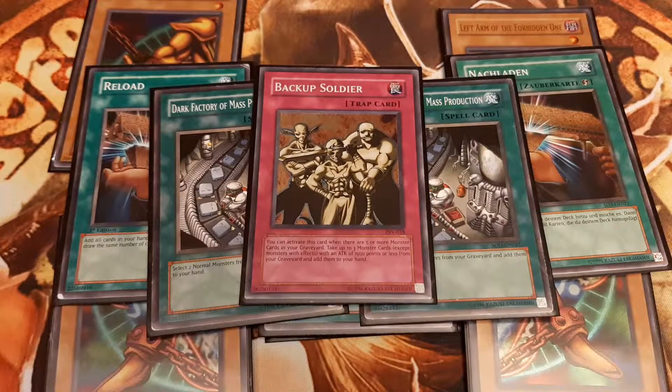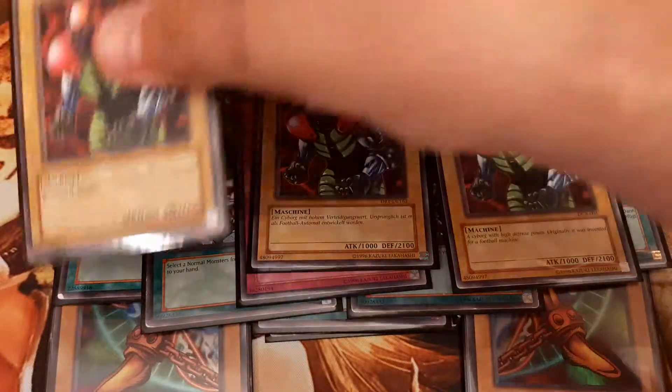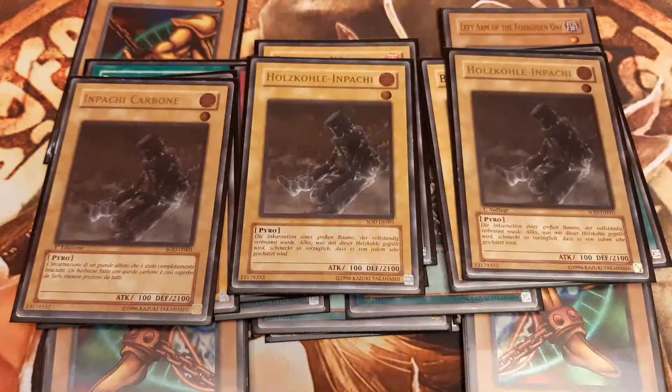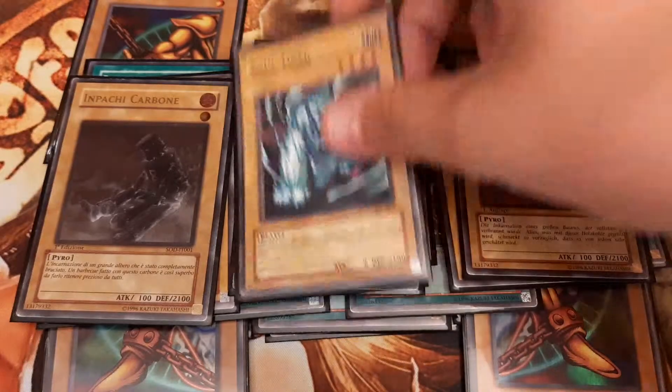To cycle through our deck as fast as possible, thereby assembling as many pieces of Exodia as possible, I play 21 normal type monsters in addition to the 4 normal Exodia pieces, all sharing the property of being strong stats-wise. I pick triple Battle Footballer, who has high DEF, triple Charcoal Inpachi, who also has a strong 2100 DEF, and one copy of Soul Tiger.